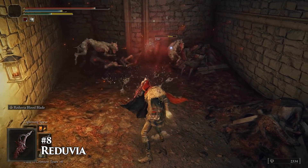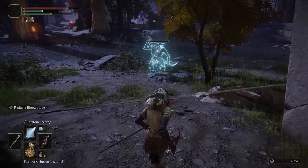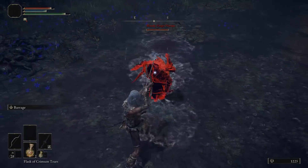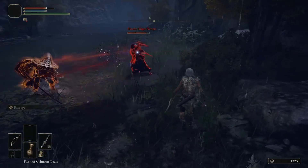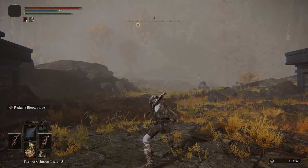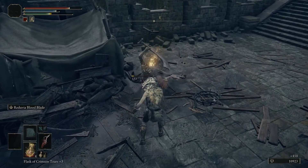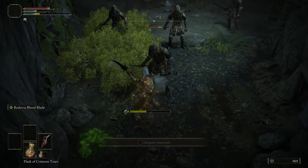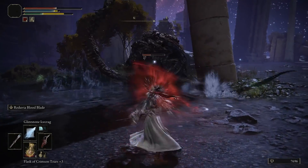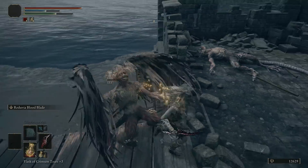Number 8 is the Reduvia. Bleed builds are one of the most broken ways to play this game, since every enemy that isn't made of rock or space metal gets hit with an extra chunk of damage every fourth or fifth hit, with a viscous splattering effect that sounds like someone filled a balloon with chili and spiked it into the floor. You get this weapon by dying to the Bloody Finger Nerijus in Limgrave, then fighting him again with a scripted ally to tank most of the fight for you — or you can just kill him outright. It's an absolute monster when fully upgraded for an arcane build, with massive bleed buildup and ranged options from its weapon art, making it one of the most versatile early game weapons you can find.